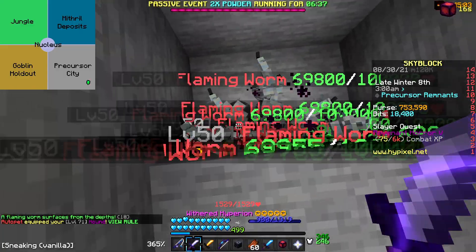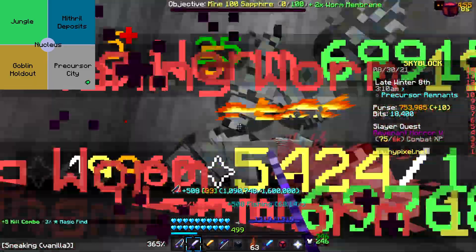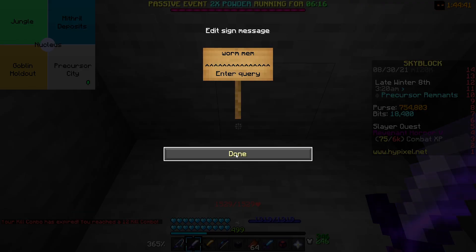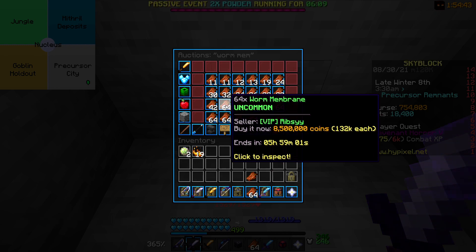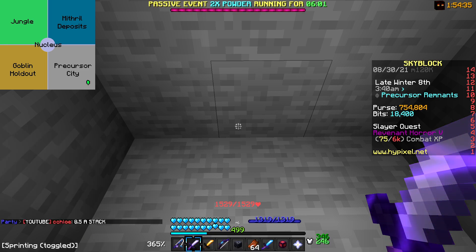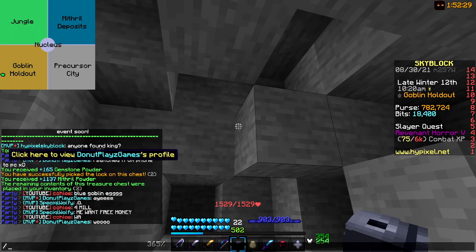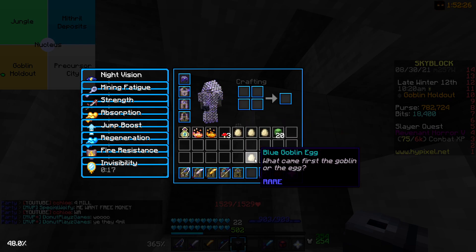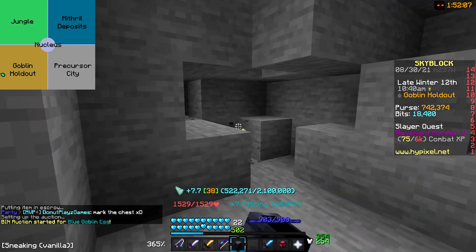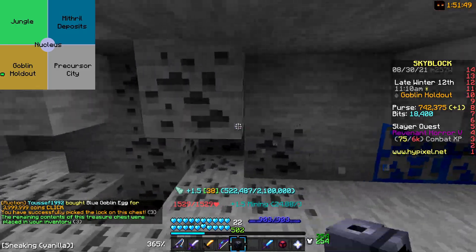As you can see I have 60 worm membranes and 12 worms right here. Hopefully I can get the last four - this lobby is about to close. There we go, I have a stack and one. Let's see how much they are on auction now, because it is the next morning. 8.5! Oh my god, they've gone up a lot - 8.5 mil a stack, that's so much! I knew these were quite a bit of money but I didn't know they were that high. And someone just bought what appears to be an egg-related item for 4 mil on the auction house - what are they even used for? Someone tell me please.